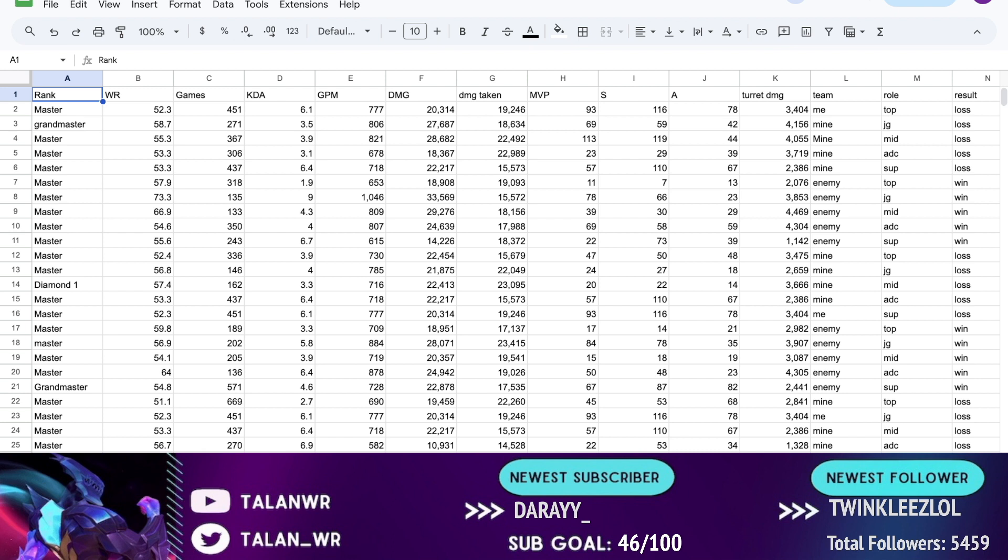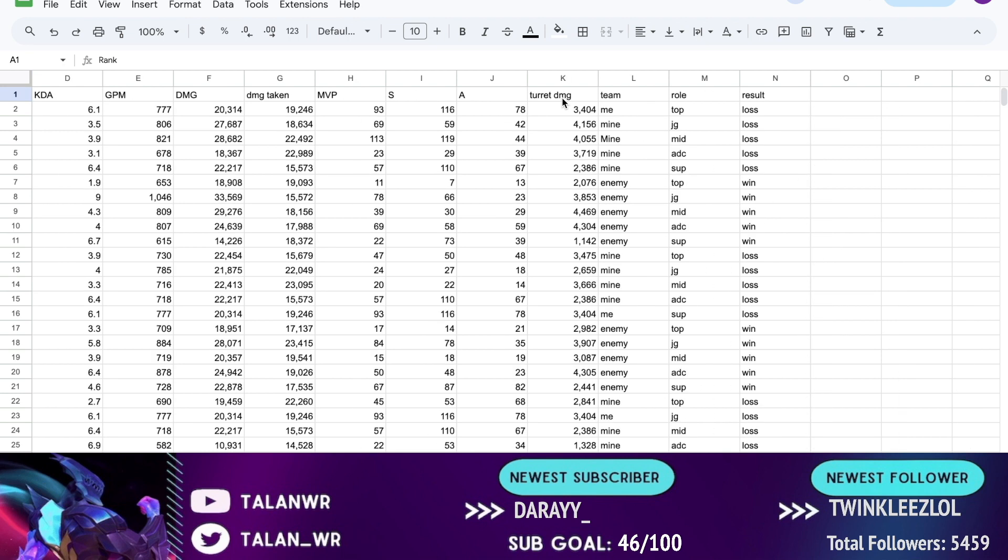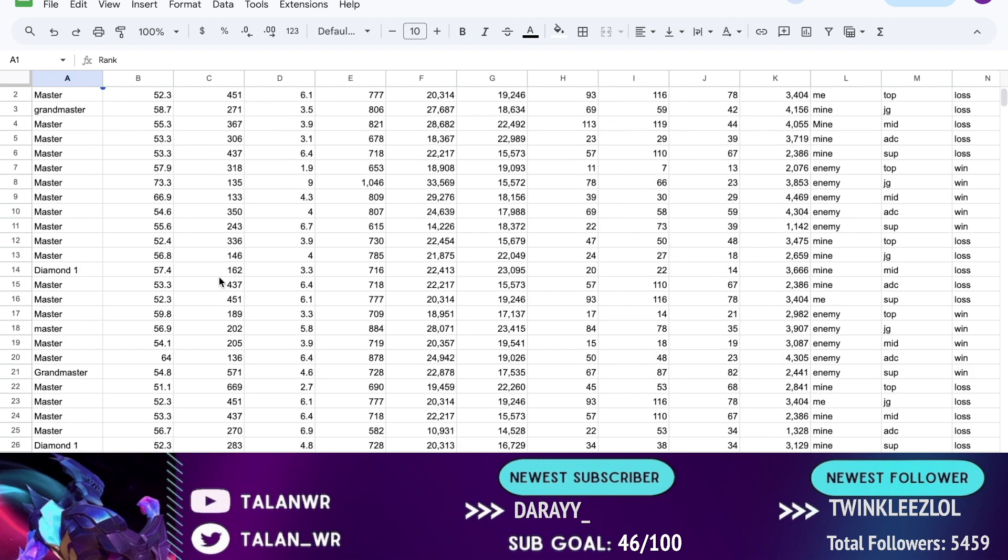The way I organized everything: I organized by win rate, games, KDA, GPM, damage dealt, damage taken, MVPs, S's and A's, turret damage, team they're on — me, mine for teammates, and enemy — role, and the result of the game.